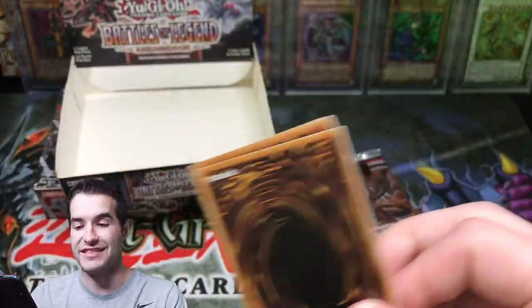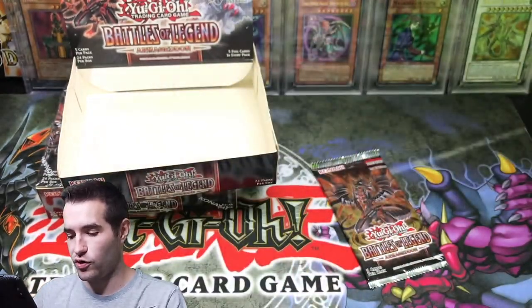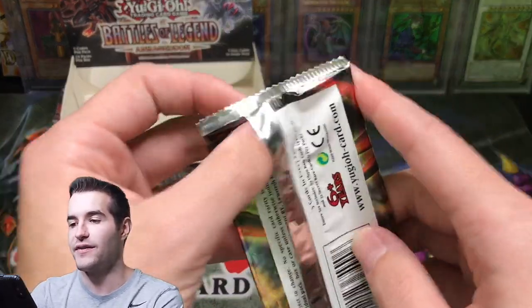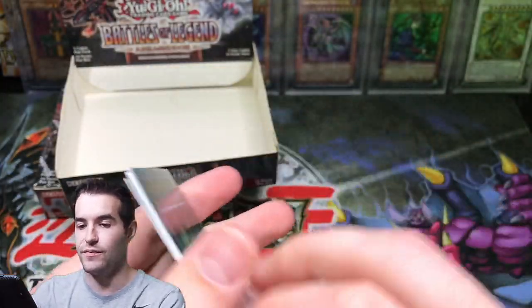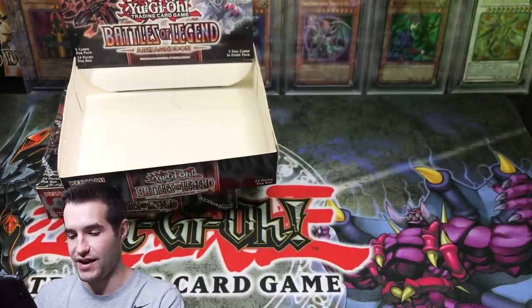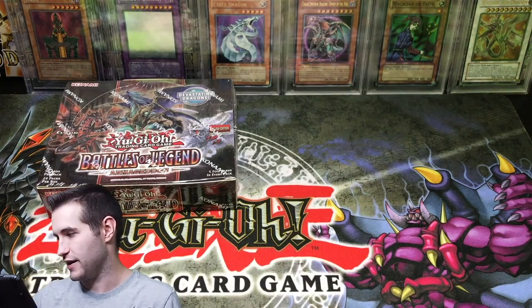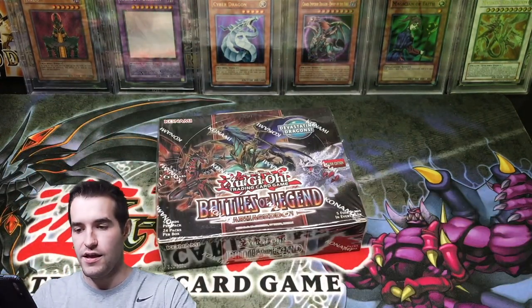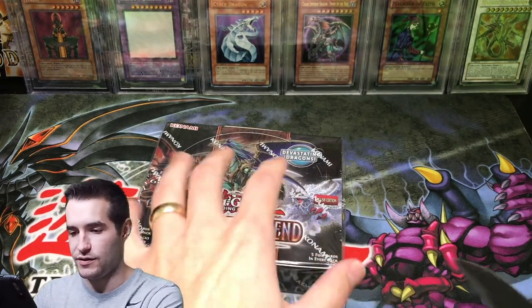Powered Crawler. Final pack of this box — so far we have not pulled too much crazy at all. Can we pull something good? Armored White Bear. So we're definitely going to need to do some work to win this battle at this rate because we're not pulling anything crazy. But all it takes is one pack to pull something epic.